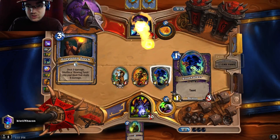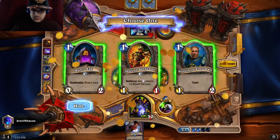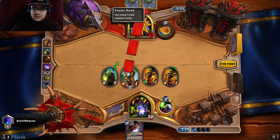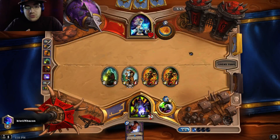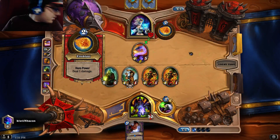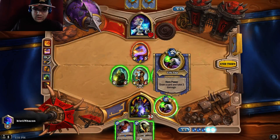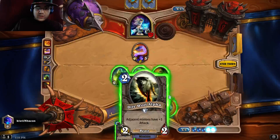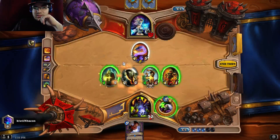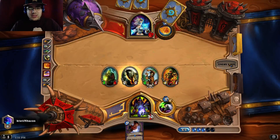He's using a Torch on a Voidwalker — interesting choice. Dark Peddler is gonna go. Sure, I can play another Abusive Sergeant — why not. Abusive Sergeant, just two extra damage for free, which is pretty good. Next turn we have a Doomguard. Question: do we play Doomguard or do we use Dire Wolf? I think I'm gonna Dire Wolf because I actually do want to trade the worm.